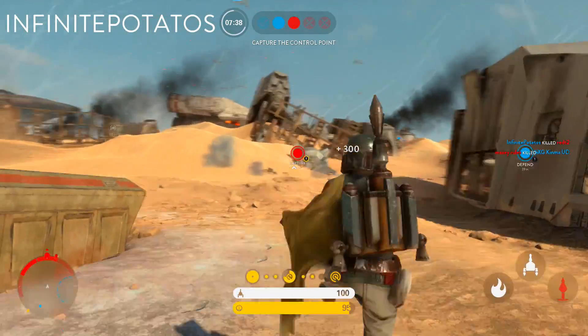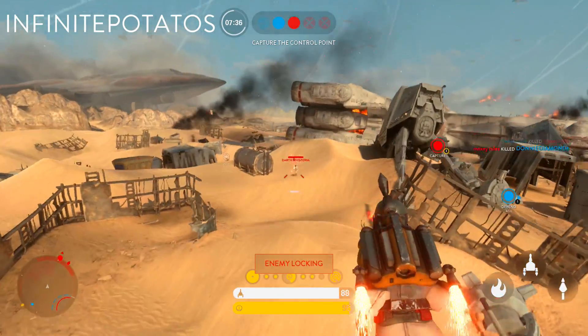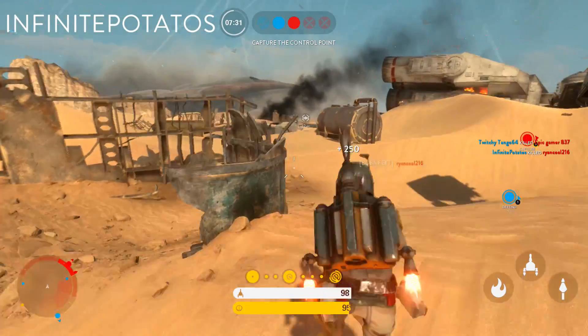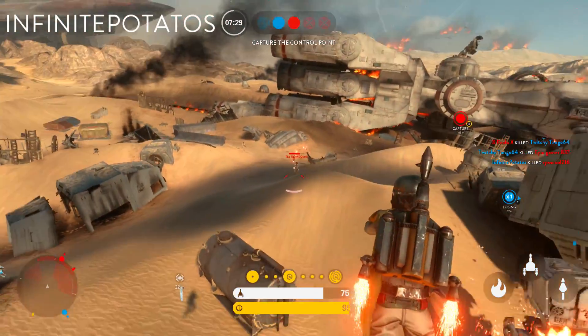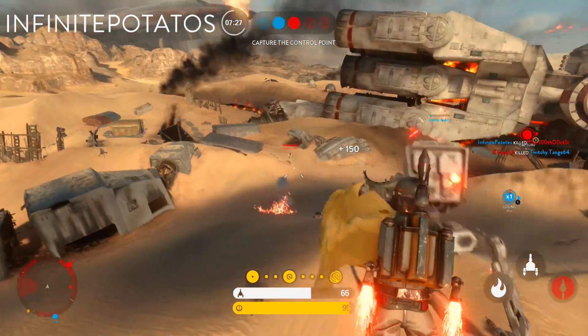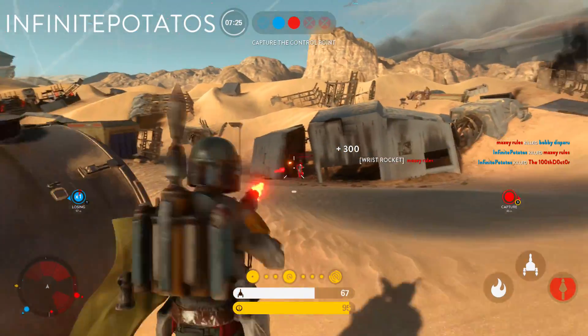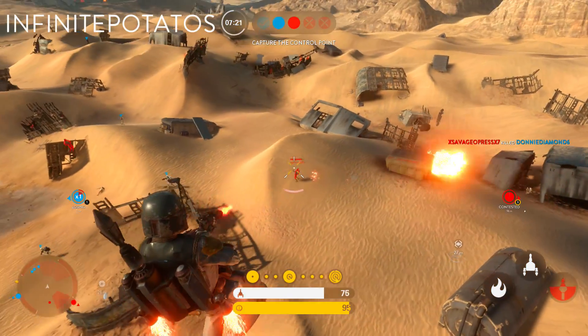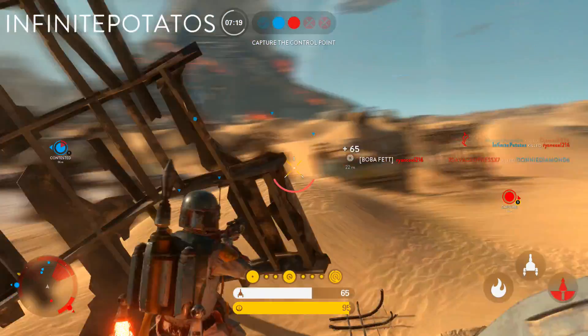Tilt peeking — one of the more advanced techniques that I didn't even know for almost a year. That doesn't mean it can't be used by every skill level. For this to work, you must be in third person. What is tilt peeking? All it is, is moving the camera around to be able to see more enemies. Here are a few examples of what I am talking about.